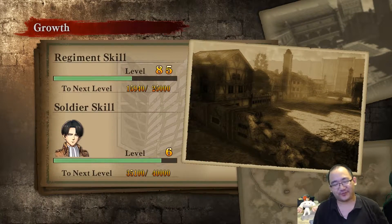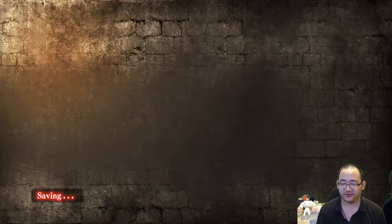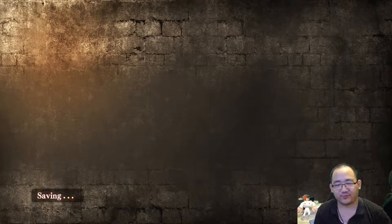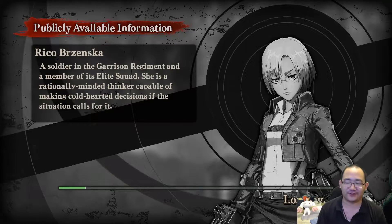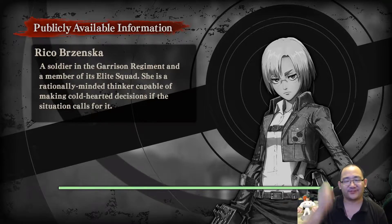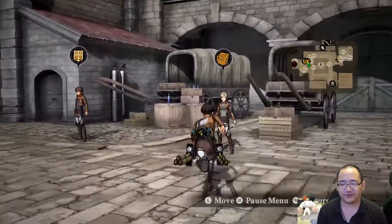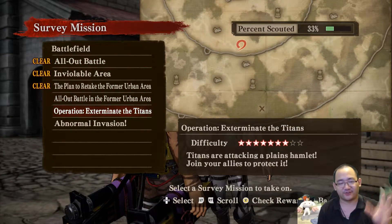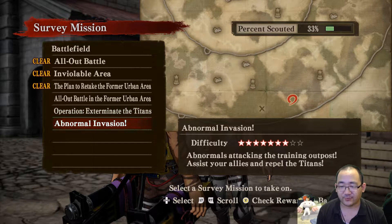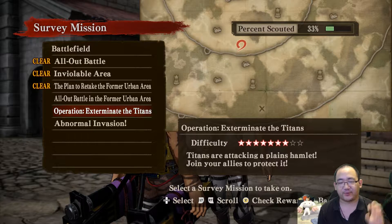Well, he's level 6 at the moment — very close to level 7. I'll be interested to see what his last skill is. We should be able to achieve that today. Unfortunately I probably won't be completing any requests this time because one of the main requests is to kill Titans in Titan form. So I'll approach — exterminate the Titans — let's go for a different area so we have a bit more variety.